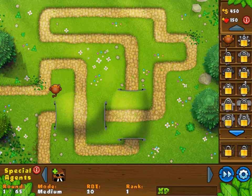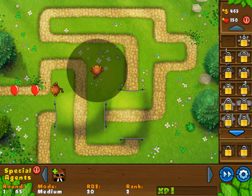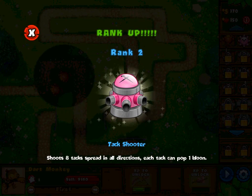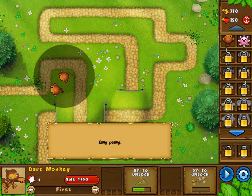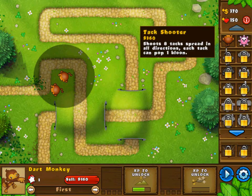Are the balloons moving at all? I need to press play. Yeah, you're just gonna pop them automatically. One thing I do know about bloons is that I don't have to actually command the monkeys to attack anything — they just kind of attack stuff on their own. I guess I could also place another dart monkey down. I rank up — tac shooter shoots a tac spread in all directions, each tac can pop one balloon. I guess maybe this first level acts as the tutorial, since it's giving me hints.